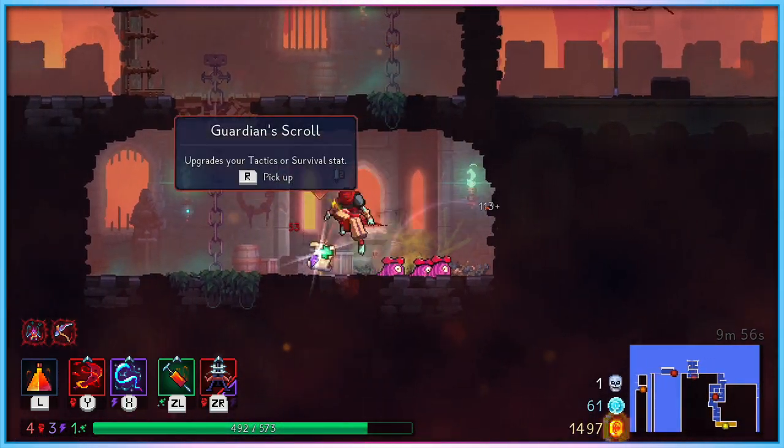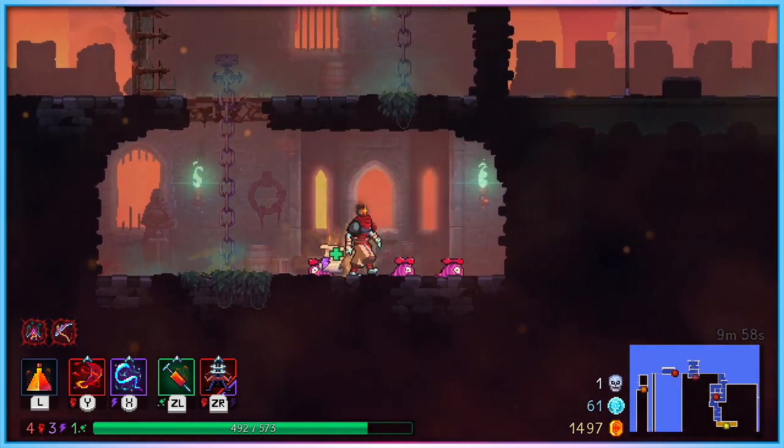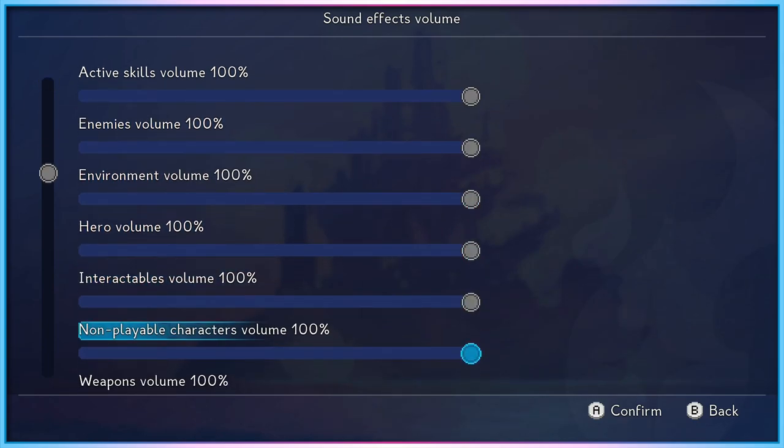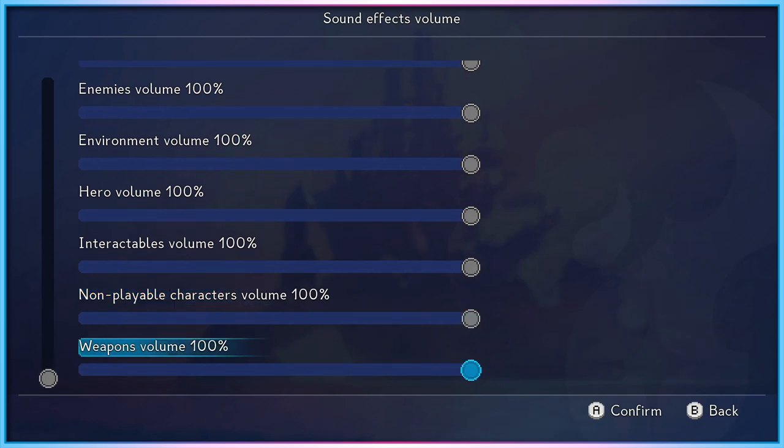The game also now allows for input remapping of many major functions. For players who need greater control of their audio mix, Dead Cells' sound menu now allows for editing all sound effect volumes separately from each other, with a high degree of control on offer.